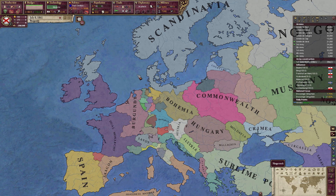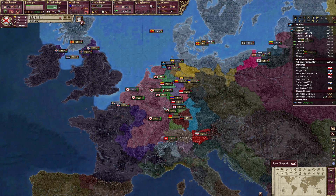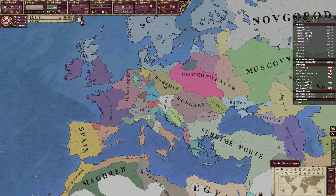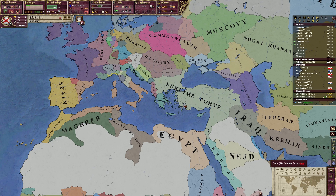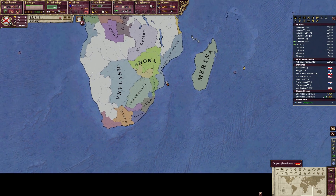Welcome back ladies and gentlemen to another exciting episode of Victoria 2, playing as Burgundy in Divergences of Darkness. It's exciting because we have a lot of things on our agenda and a lot of things to fix. On the last couple of episodes I got a number of suggestions — things to keep in mind, things I forgot or overlooked, and general tips on what to do and what I shouldn't do.